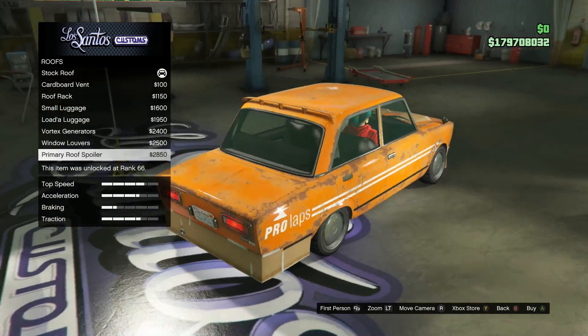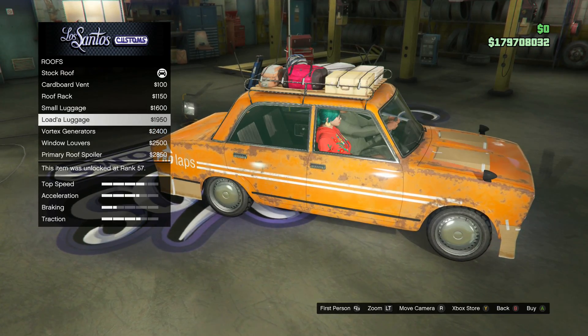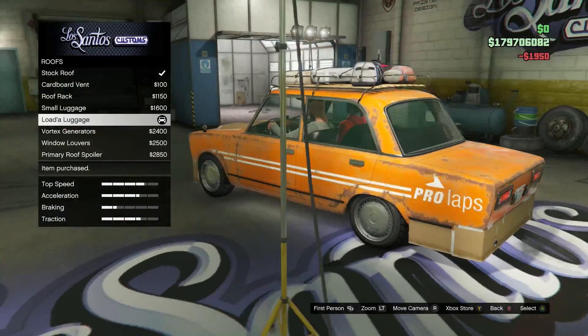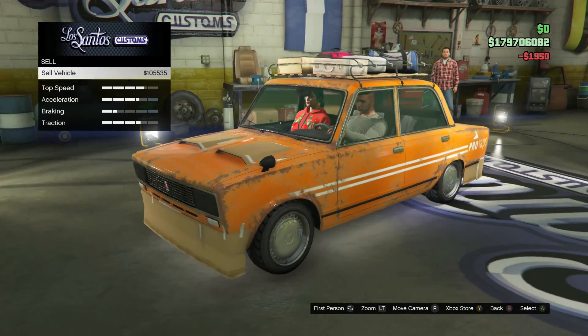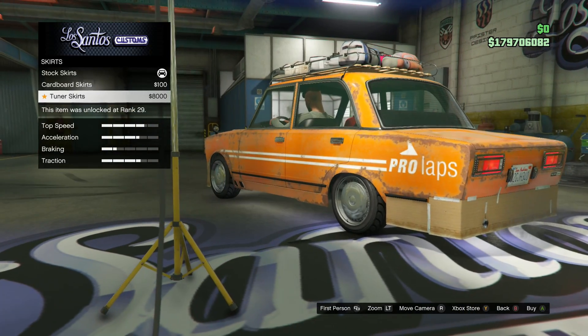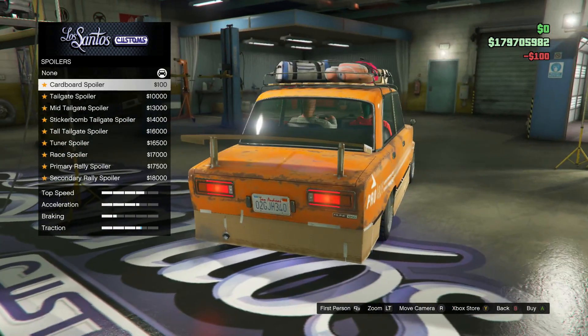With the racks on top it looks like a taxi. I kind of like the load of luggage though — that's kind of funny. Alright, I gotta go with the load of luggage. Skirts — cardboard skirts, oh yeah! It's a cardboard skirt.